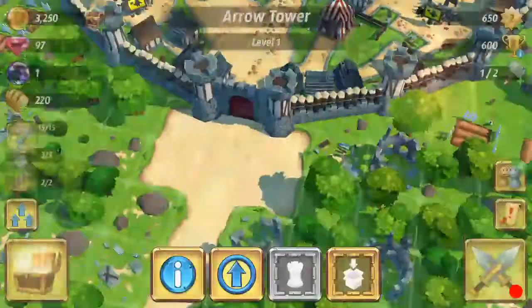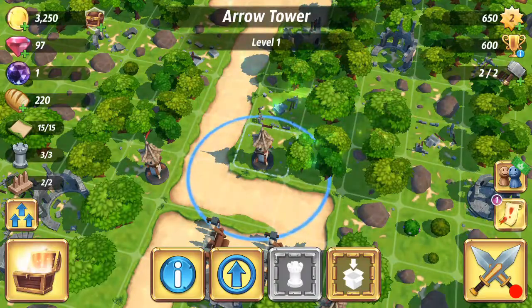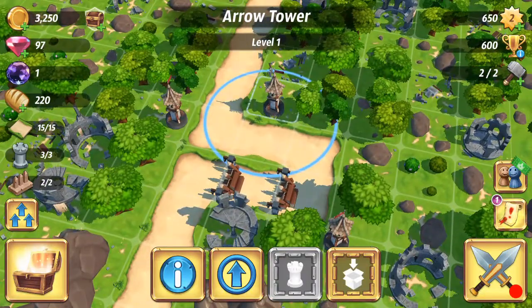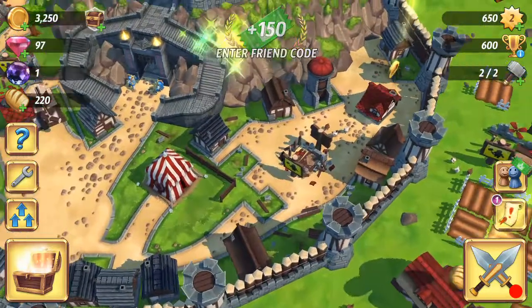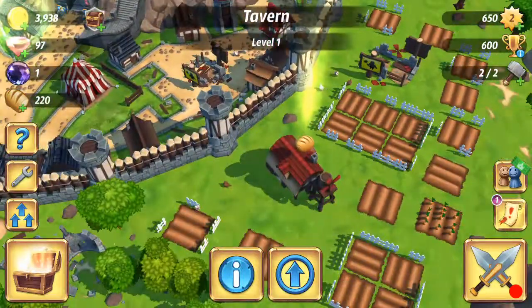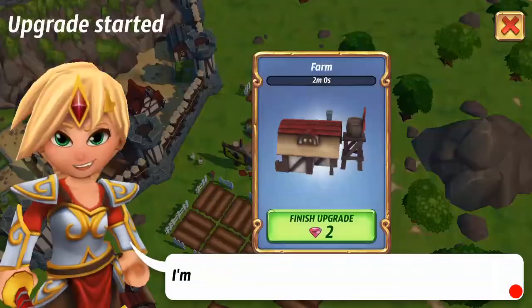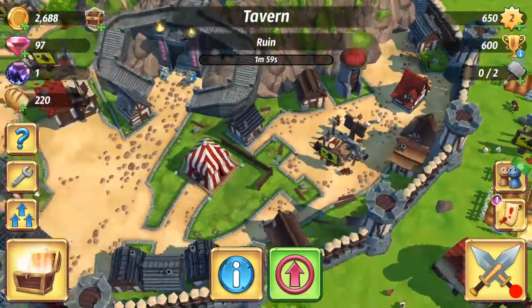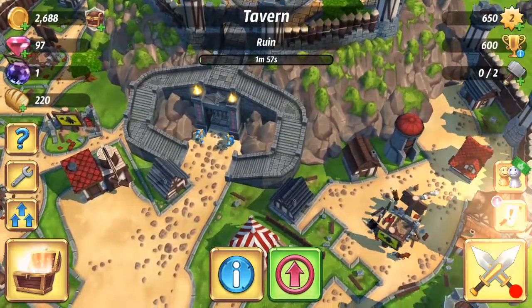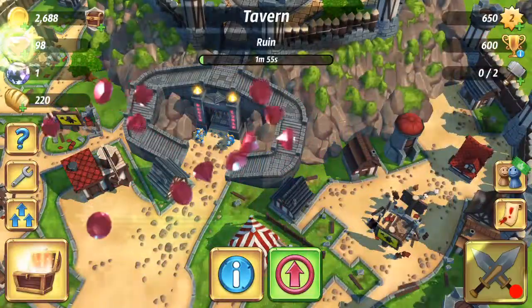Anyway, we're gonna collect our upgraded arrow tower and now we officially have three towers, two barricades, and a 15-point path. I believe I have some money — we can build a second farm and a second tavern. We got two upgrades ready to go, and I guess we're just gonna go attack some people for some money.